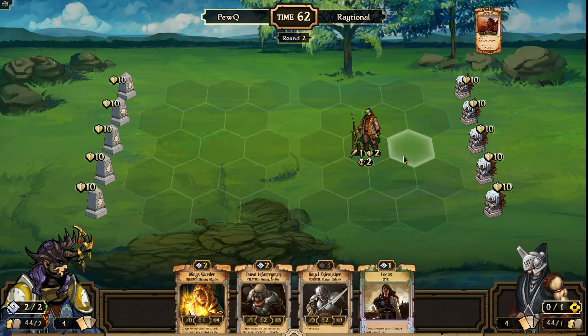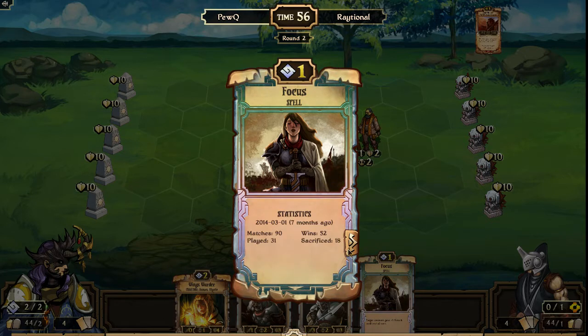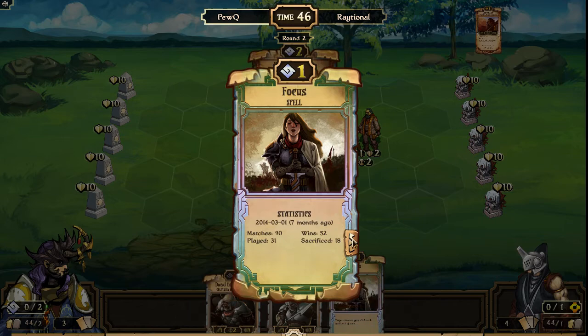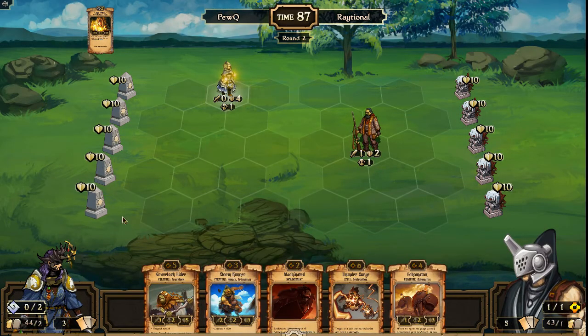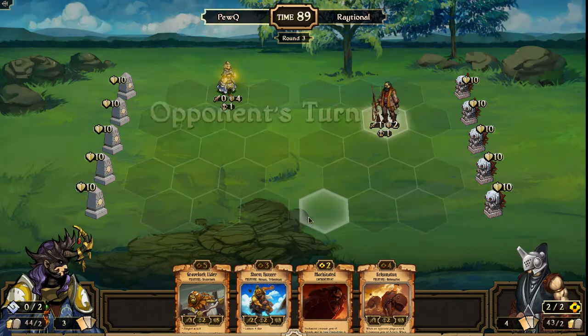No tricks are going to be coming on turn two from Raytional, so PewQ is just thinking about where to position his units. He has a focus in hand as well. 90 matches and 31 played — lots of wins on it. It's nice to see their stats on their cards. Wingswarder actually played out instead of the Ducal Infantryman, played over to the side, so PewQ going for a more defensive start. Raytional pitches his Thunder Surge — won't need it for a while — and doesn't have a turn two play.